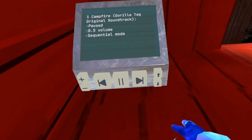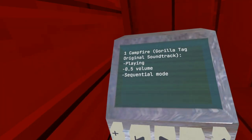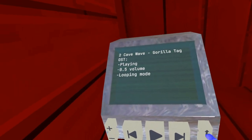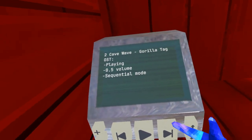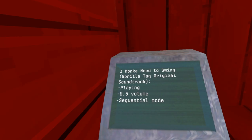This actually looks pretty cool. So you got volume up and down, last song, next song. You also got some buttons for how it's gonna go: looping, random — pick a random song — sequential, the list. I put a number in front of all of these so you can play them in certain orders.